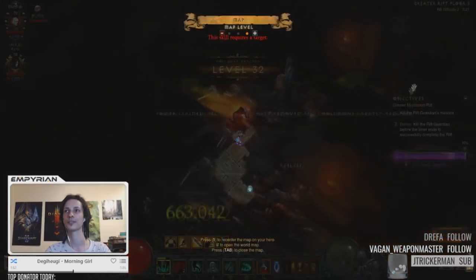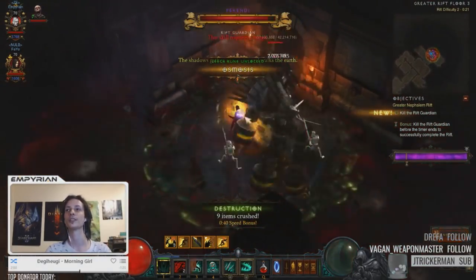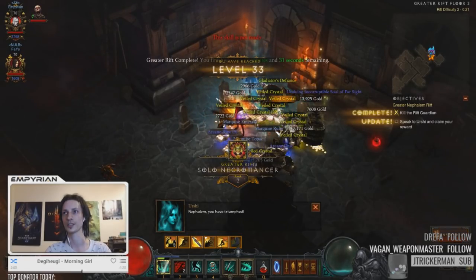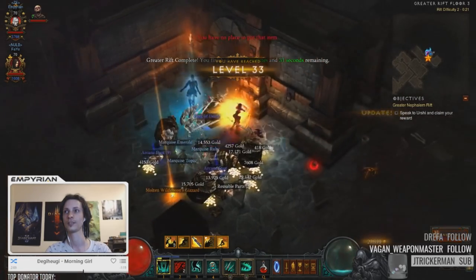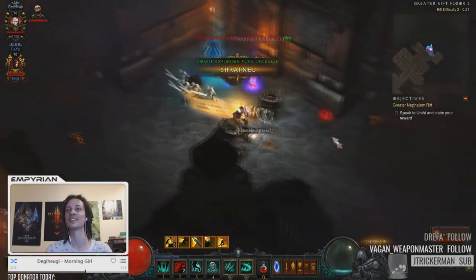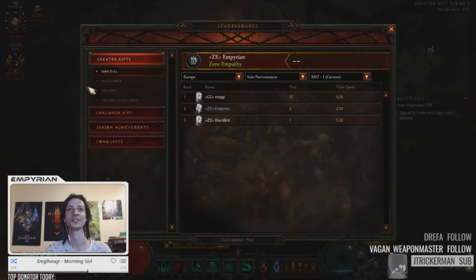Hey folks. You have reached level 32. So in this video I'm gonna showcase the strength of the Necromancer. It's a really good boss killer. You can do up to greater rift 80 with it. I'm just gonna show greater rift 2. Yeah, yeah, exactly, this is a greater rift capable build. Wow, grats dude. Just got rank 2. Easy.